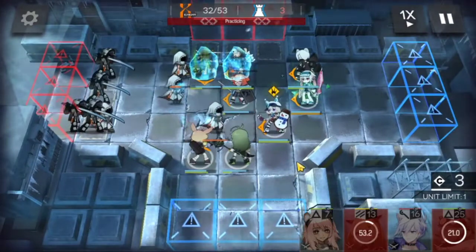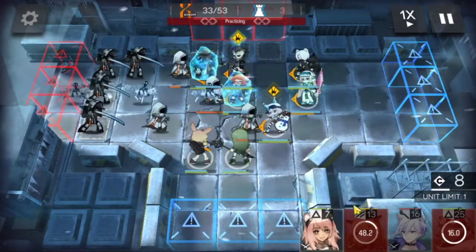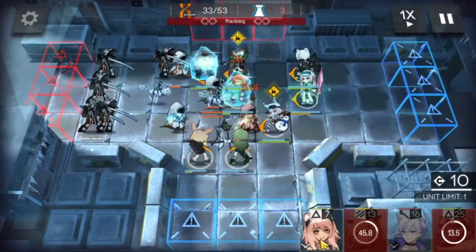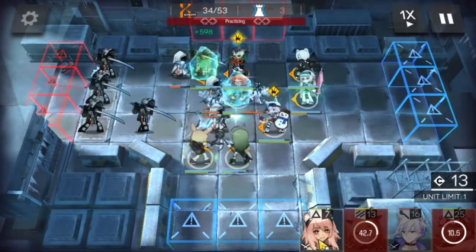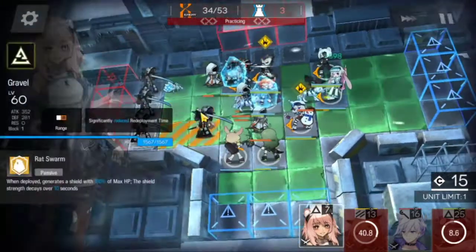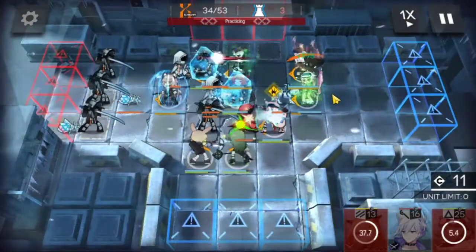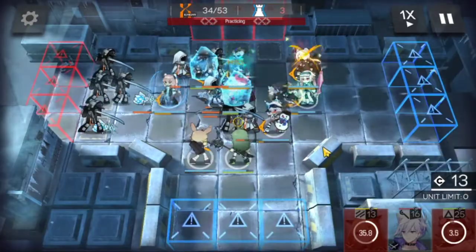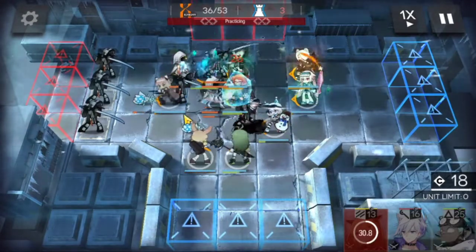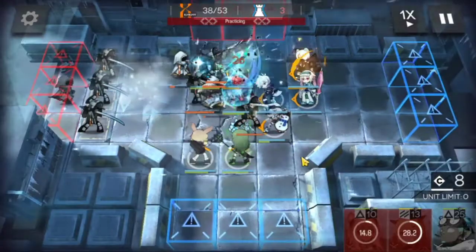Gonna use the skill. Gravel is back up. There are a lot of dudes on Beagle — one is gonna go through. We're gonna use Gravel to block the middle lane, use Spod skill, Shirayuki skill. We even have the heal on Cardigan if we need it. Boom — Spod her down, Gravel out, Steward in.